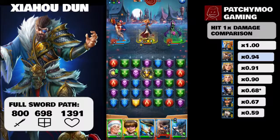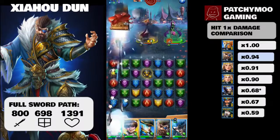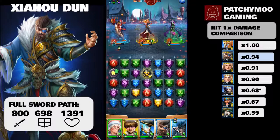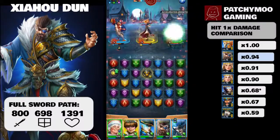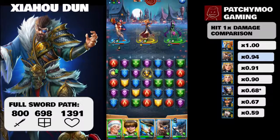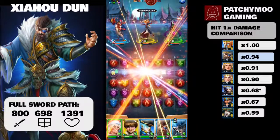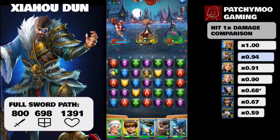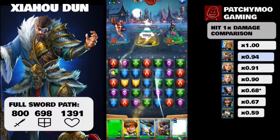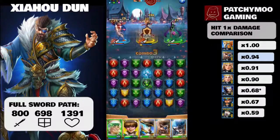Later in the video we'll talk about emblems, but for now let's talk about his family bonuses. Depending on how many members of the Three Kingdoms family you have on your team — one, two, or three — you'll get 2%, 4%, or 6% mana gained, and 2%, 3%, or 4% heal each time a minion is summoned for the hero. So even if Zhao Houdun is the only member of the Three Kingdoms family on your team, you get a 2% mana gain and a 2% heal every time he gets a minion.